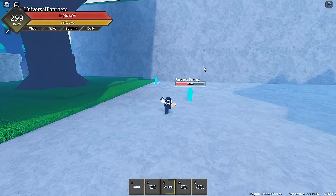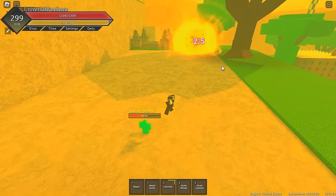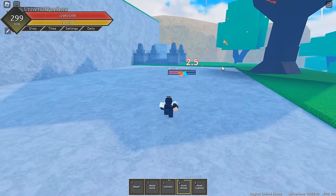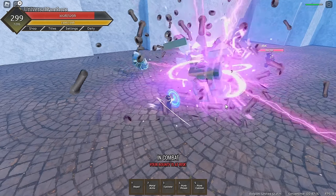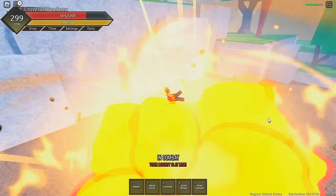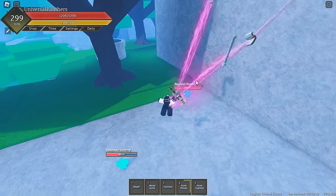Next up, we'll be talking about one of the best moves in the kit — Punk Prison. It's a medium-to-far-range projectile that you spawn on your cursor that will drag in your opponent and explode, stunning them. This move is not blockable, and it's very easy to avoid though, because you can block the initial pull, which is a way to avoid the move. This move does around 130 damage with no Metal Arms on.